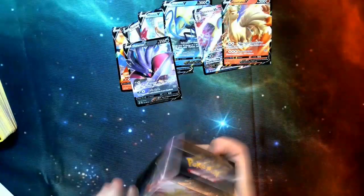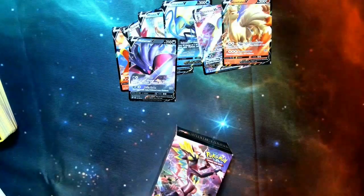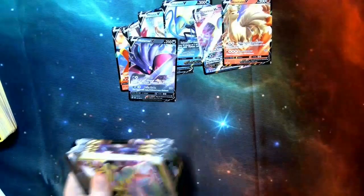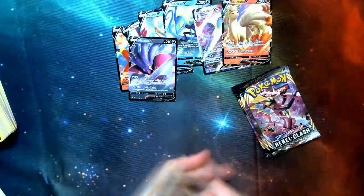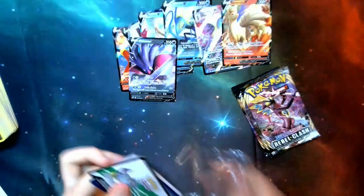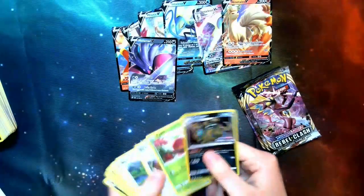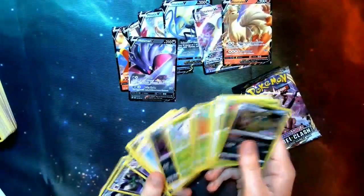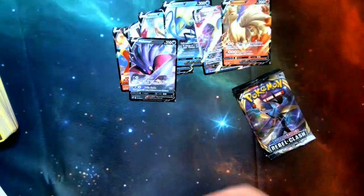One last kit. Seven Vs — out of nine kits so far, we've got seven Vs, with none of them being double Vs. I would have thought we'd have a few double Vs by now. Maybe if we're lucky, we get two V cards in this one. Another Garbodor starter kit — with some Butterfree in there. Not bad. Let's take a look at these next four packs and see if we can get anything good.